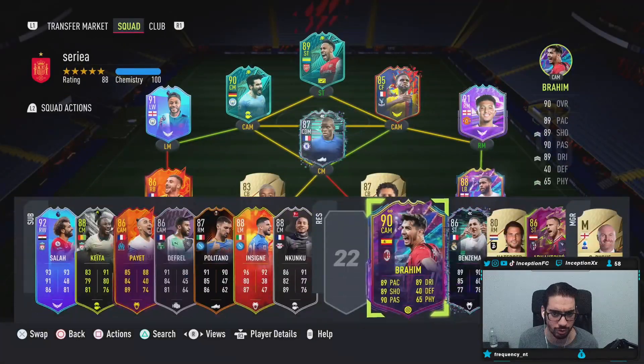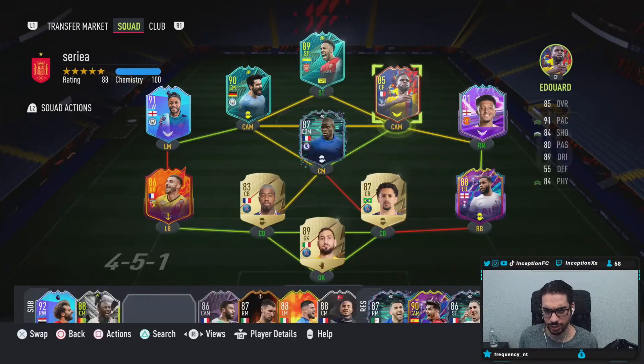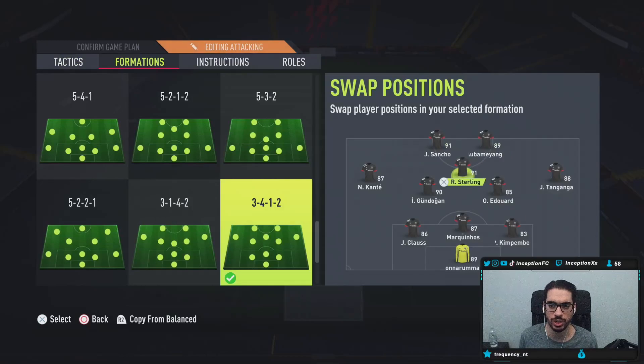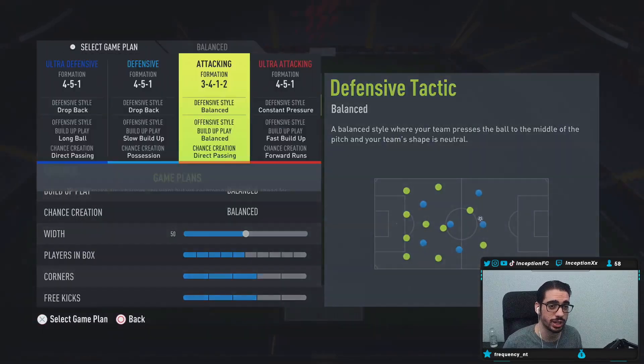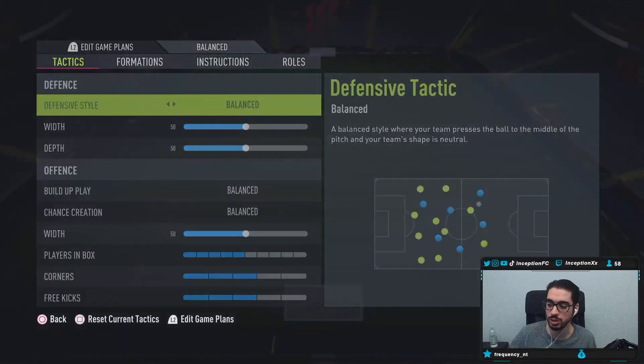We're going to use him in the 3-4-1-2 as we normally do. Conte gets a shadow. We'll play Sancho at left striker, swapping Edward out for Brahim Diaz. The only instruction I'm going to give Sancho is 'Get Behind' and 'Stay Forward' as usual.